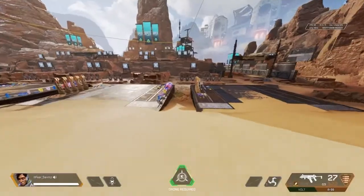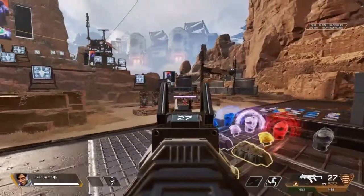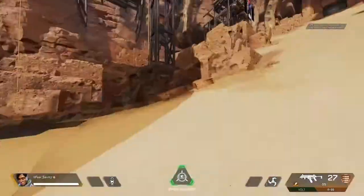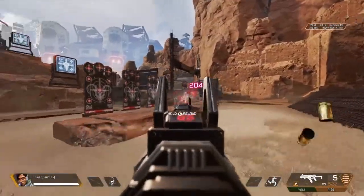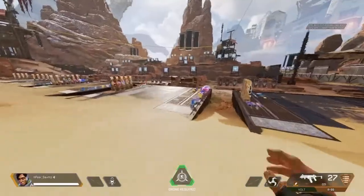Another thing you can do for crosshair placement — go ahead and wall jump and try to get your dot on the target as soon as possible. Let me demonstrate again. Even I don't have it done perfect, but one more time.